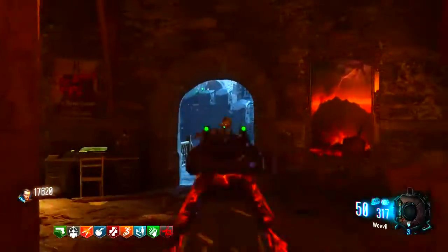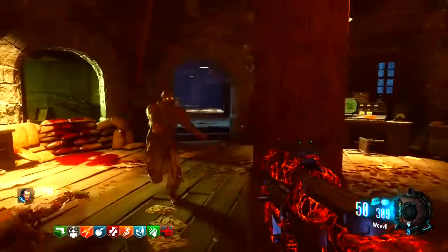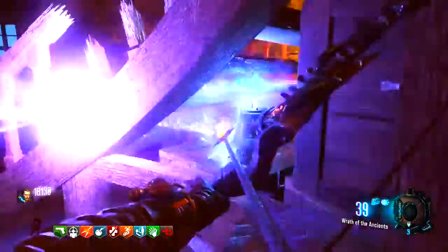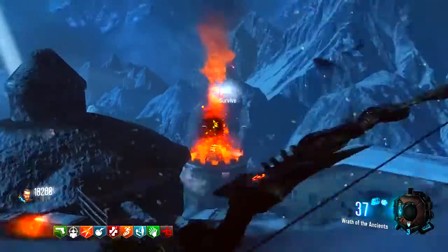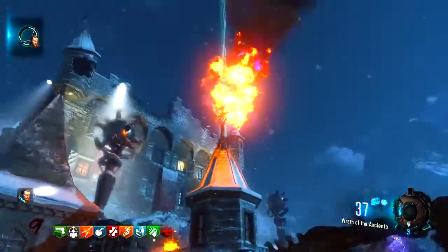You need to charge three urns. To charge an urn, stand near it and kill zombies with any weapon. Each urn only requires about five kills. Once an urn is full, you need to draw your bow at it and it will spark. You must walk to each shooting area while your bow is fully drawn. If done correctly, the bonfires will have both fire and electricity.